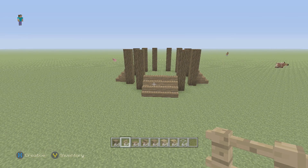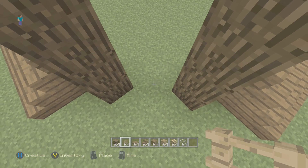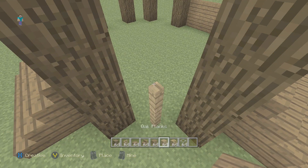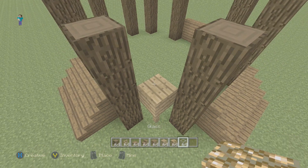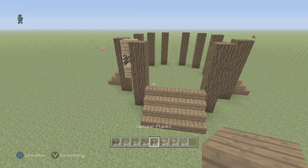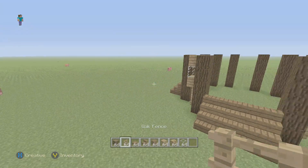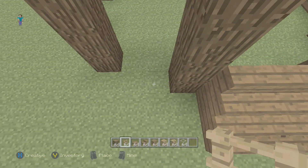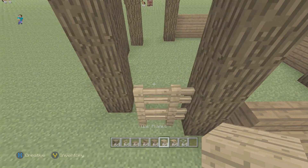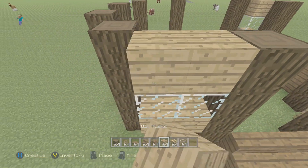Now that we have the stairs all placed, get your fences ready. In between these two blocks go up two blocks, then place an oak plank, then a piece of glass, and then an oak plank on top of that. Do the same thing on this side. Now go to the left side and place two fences two high, then planks on top of those, then glass on top of that, and then planks on top of that.